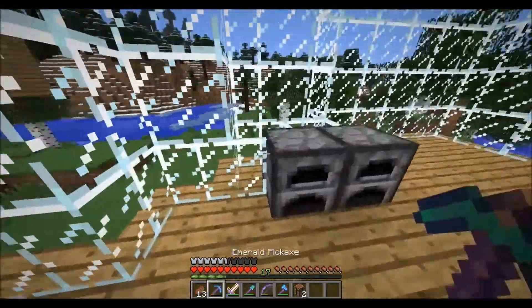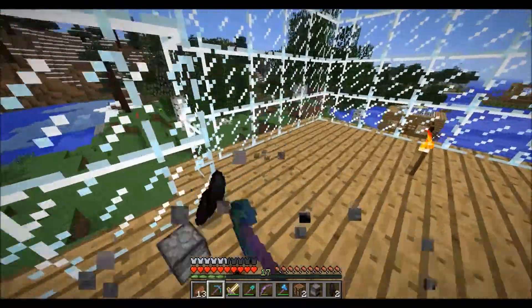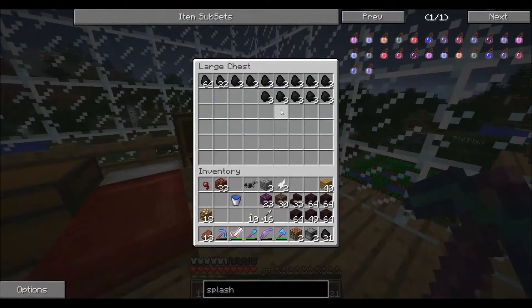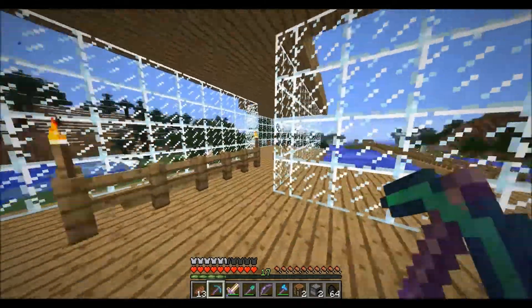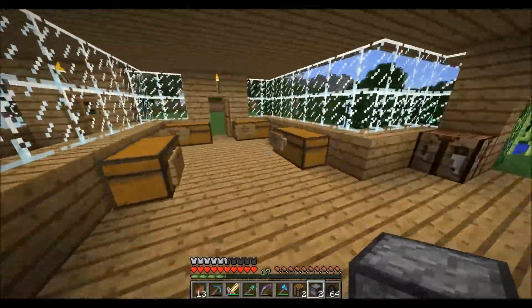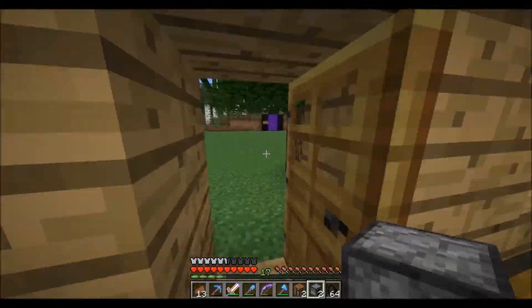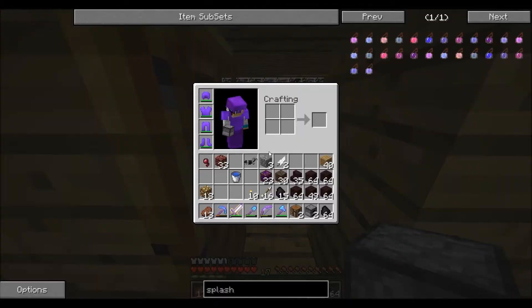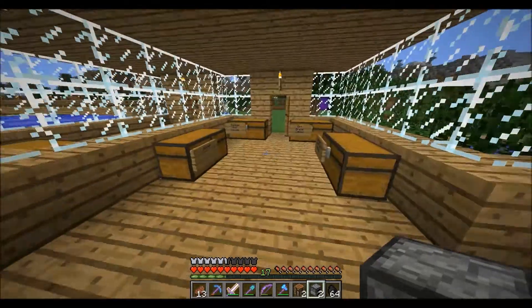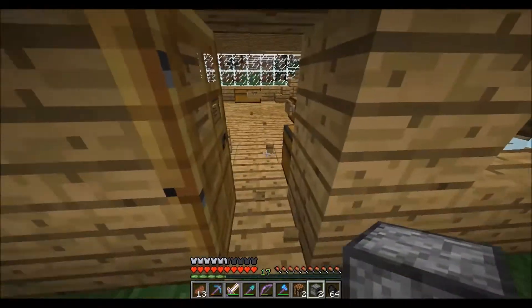So I'm gonna take these furnaces, we're gonna grab some coal, and we'll take it to the thingamajig. Wait - have I got gunpowder on me? Gunpowder, gunpowder, gunpowder - yes! We can make some splash potions.